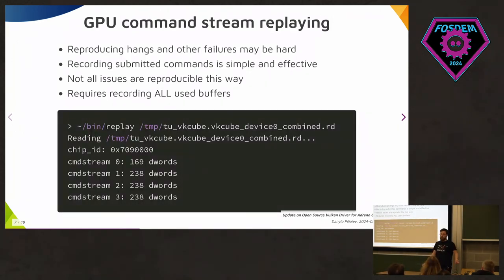Let's say you cannot even reproduce a bug — some bugs are random, with hangs occurring in different parts of a game. The easy way to reproduce them is to record all commands submitted to the GPU and then replay them. For most hangs and issues this works great. There are a few caveats: it's necessary to record all buffer objects submitted, which can be a lot for an AAA game, so it mostly works for one or two frames. Not all issues are reproducible this way, but most of them are, so it's good enough.